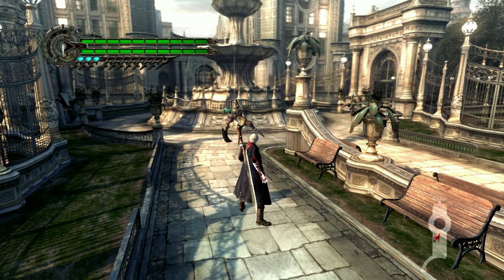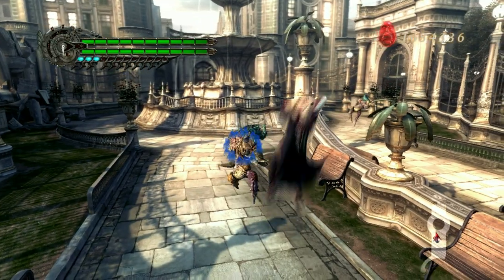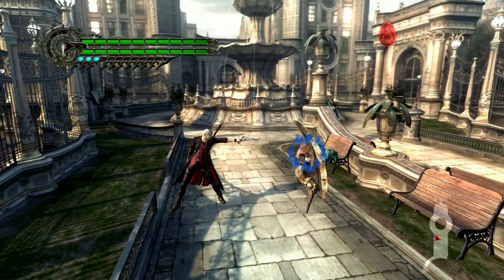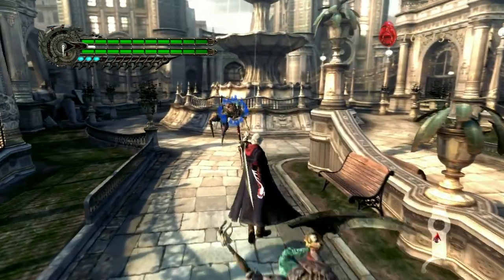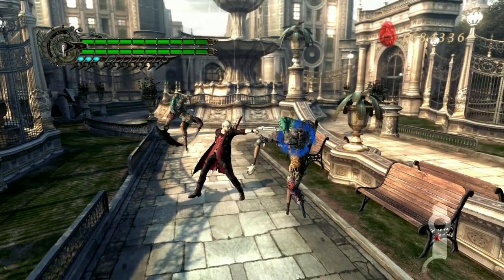The next tip is to practice your inputs. If you can't input correctly, you can't play Devil May Cry. For example, if I want to jump out of the way or dodge something and I press my gun instead because I don't have the inputs down, I'm going to get hit — that's all that's going to happen. So make sure you practice your inputs, learn what you can do, and make sure you can execute them consistently. Because if you can't execute, you're just going to die and get hit.